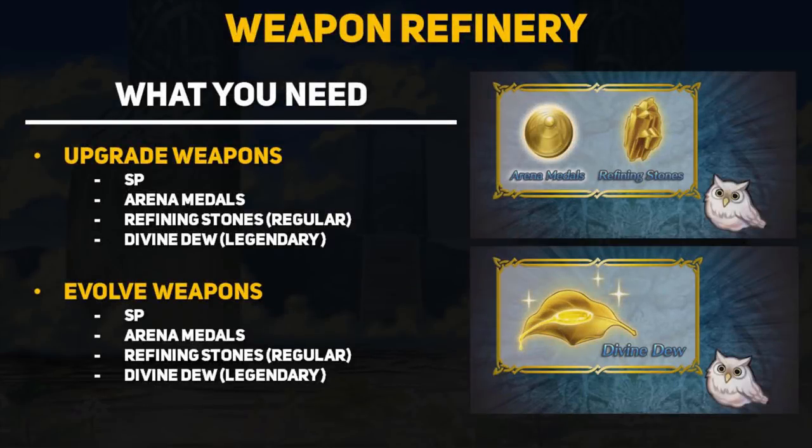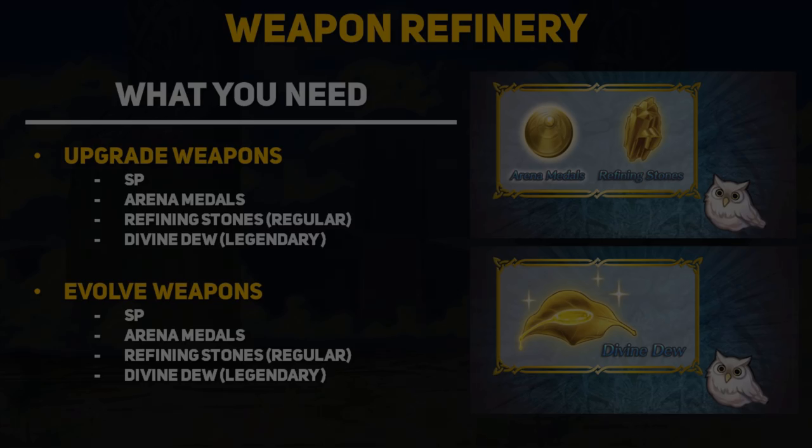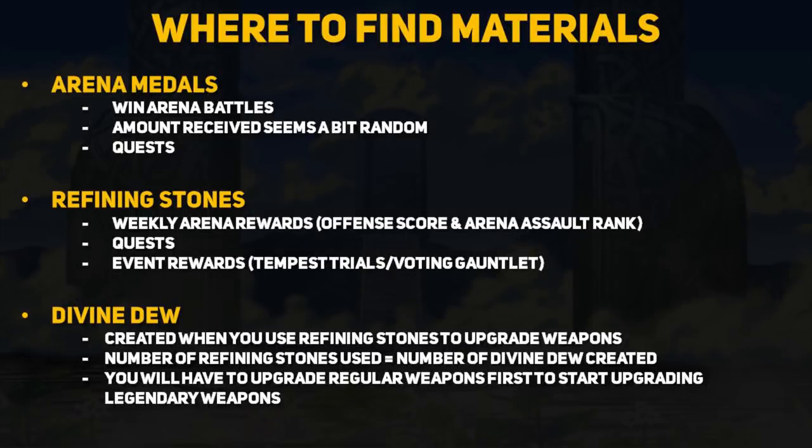Next let's discuss what you're going to need to get your fancy new weapons. First off you will need SP, since this is essentially the same as learning a new skill. Both upgrading and evolving will require arena medals and either refining stones or divine dew. For regular weapons you will be using arena medals and refining stones, but for legendary weapons you will need arena medals and divine dew instead. Arena medals can be farmed just by winning arena battles, and you can farm them as long as you have arena crests to enter.